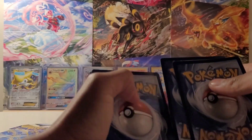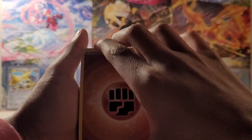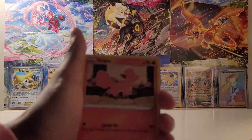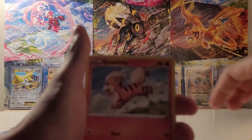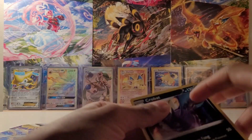One, two, three, four from the back. Alright, here we go. Fighting Energy, Unified Fossil, Candace, Crobat, Volpix, Grousey, Growlithe, Mistrevious, Whelmer, Whelmer, Jupiter, and... Crobat, Holo!